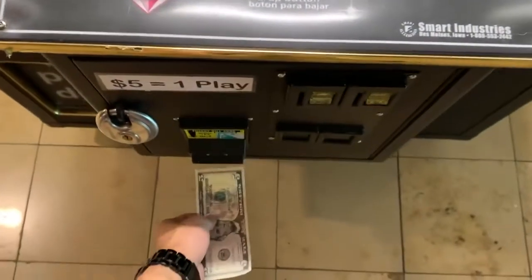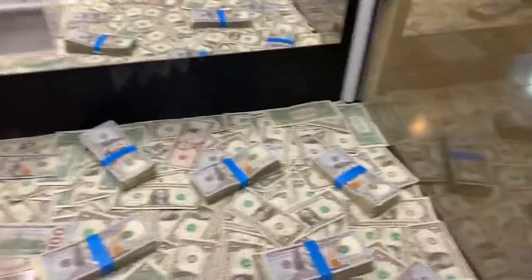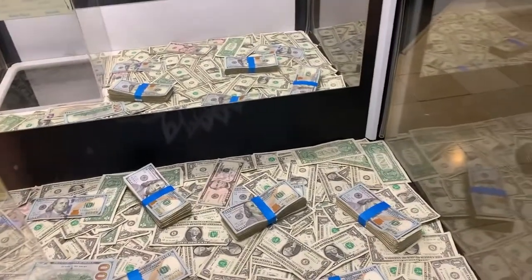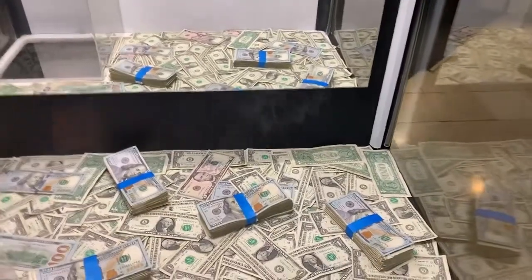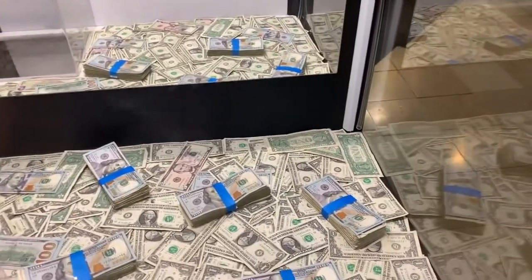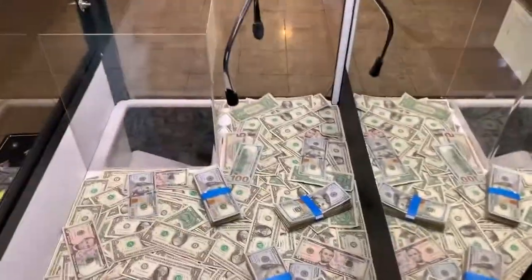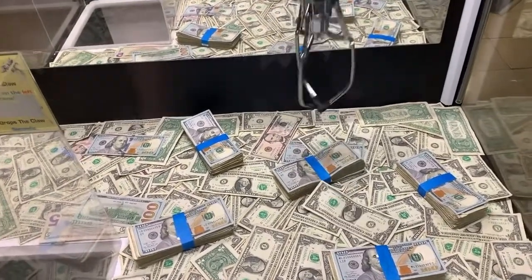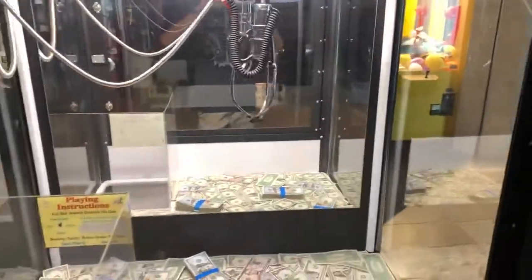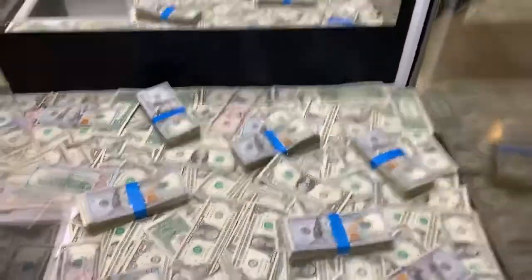Let's go ahead and insert a $5 bill for one try. I'm going to go for the same one. I feel like if I wind it up a little better than last time, it might help. These are our angles here. It looks good. Oh, that's dead on — it's got to have it. What? That was weak, super weak. That didn't even grab it.